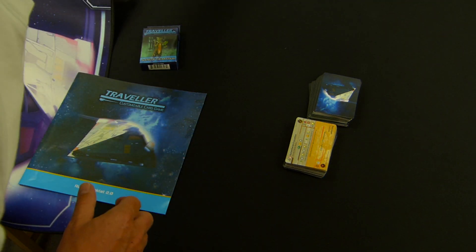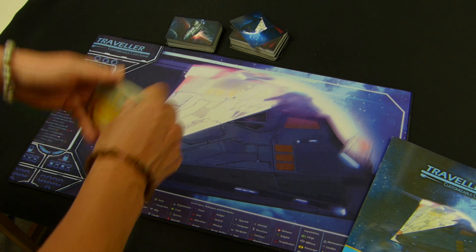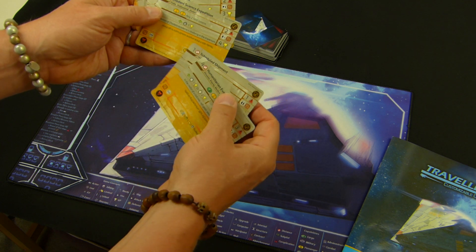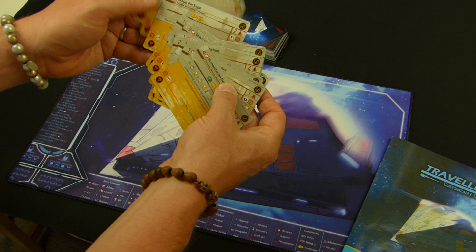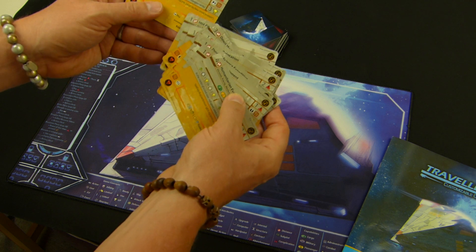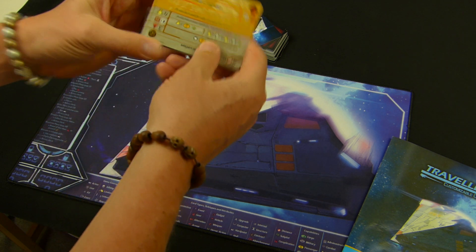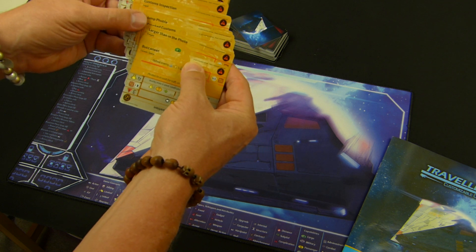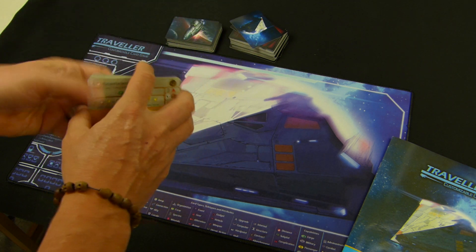Victory points come from completing contracts, and contracts have obstacles or complications in the way making this more difficult. We're going to equip our ship with hardware and crew to complete these contracts, and with that comes expenses — if we can't pay expense requirements we lose the game. These challenges will be things like an evacuation, a shipment that must be delivered, a science expedition, a smuggler's run. These cards are dual sided so we'll have to overcome these obstacles in order to complete the contracts.